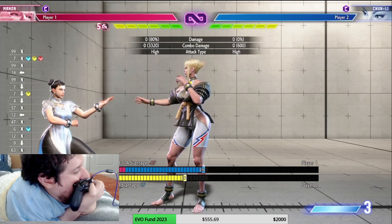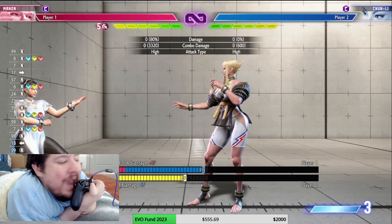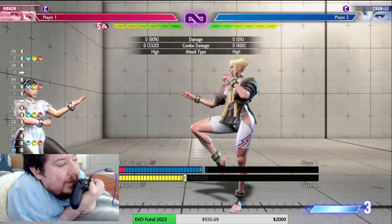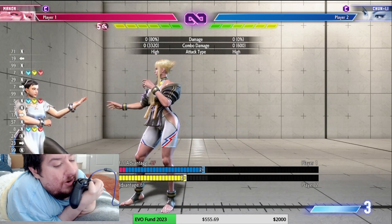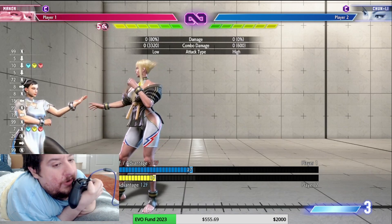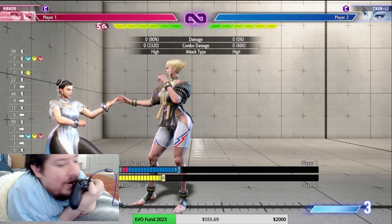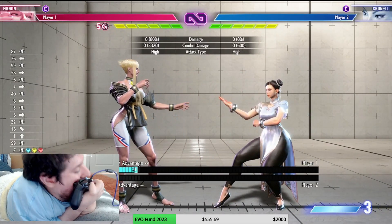Heavy kick is negative 6 — technically punishable at close range, but if I'm using it from a distance no one has the range at that speed to punish it. Maybe a super could, but that's character-specific. Crouching sweep is negative 12, very punishable — most sweeps in this game are, so make sure you're punishing sweeps and know how to punish them. Back heavy kick is negative 3, good. The target combo is negative 5 — punishable, so be ready to punish it.